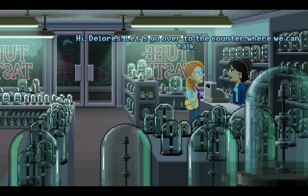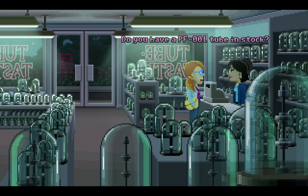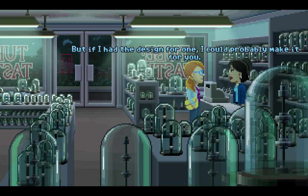It's a Door Tron 3000 but it's missing its tube. It's a tube socket for Uncle Chuck's secret PF001 Tron tube. I've seen a picture of one of these somewhere — a picture of one of those tubes. Let's go tube-tastic. Welcome to Ricky's Tube-tastic — how can I help you? Do you have a PF001 tube in stock? The PF001 is a top secret tube that only Chuck knew about — I've never seen one in person. I don't have any in stock, but I think there were only one or two produced. But if I had the design for one, I could probably make it for you.